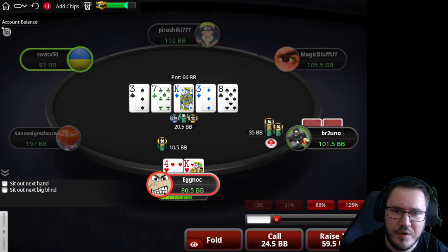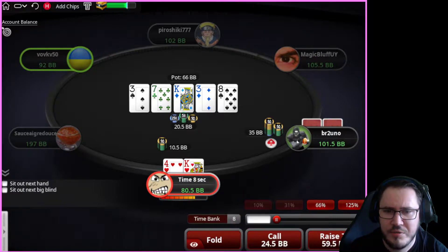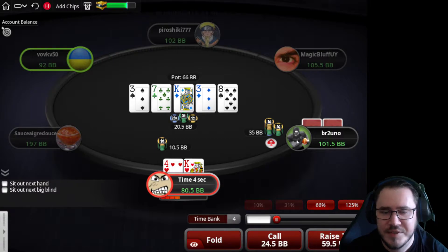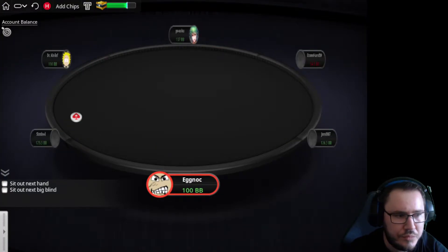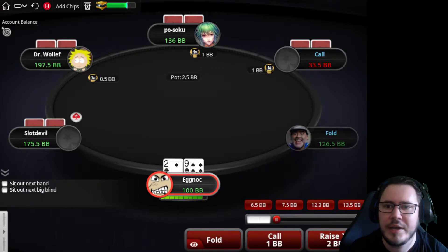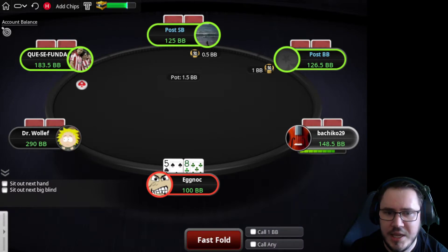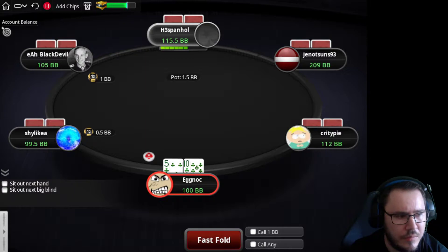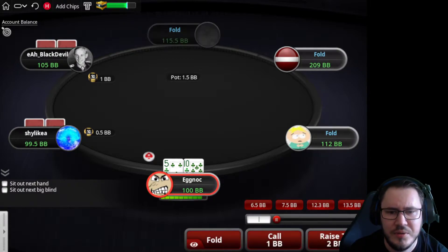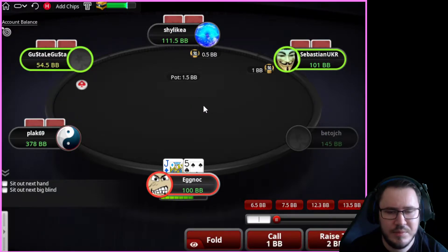Interesting raise. Villain is basically saying they either have eights full or they have a three, which is quite unlikely the way this is played — they limped, just called a three-bet, then found a river raise. It's a bit more likely they have something like five-six of diamonds. I'm not looking to hero call, but if I was going to make a call it would be in this spot. A line like this generates absolutely minimum value as villain. Our opponent is literally representing a three that didn't raise flop or turn and still doesn't get maximum value from our top pair.